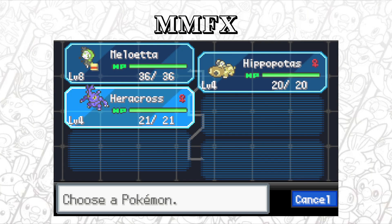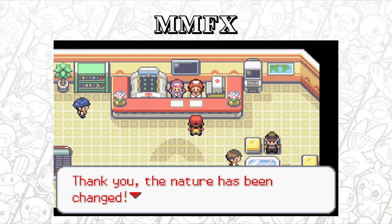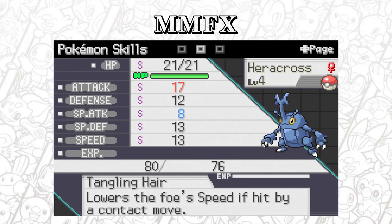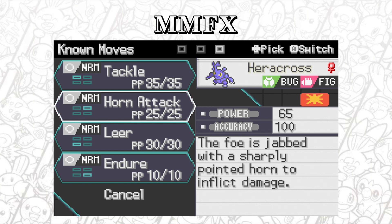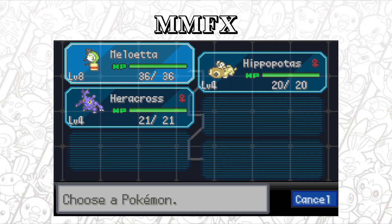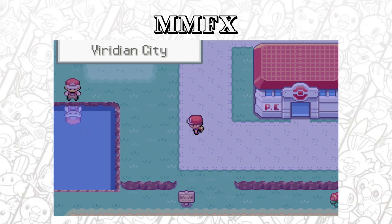We should actually change the nature of Heracross to Adamant for definite. Let's have a look at its stats - obviously they do have six IVs on each. Special attack down - not bothered by that. Horn Attack is a great move to have. So we've got a Bug type, Fighting type, a Ground type, and a Psychic slash Fighting type. We're not too bad - we're not getting the worst encounters.